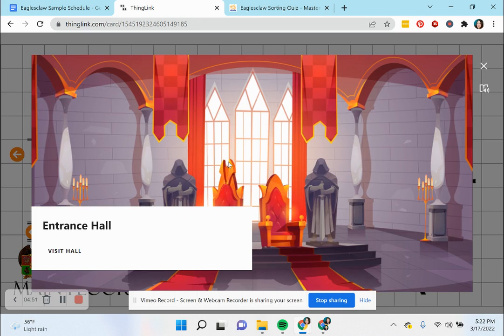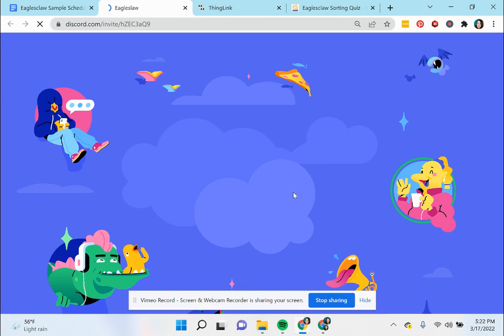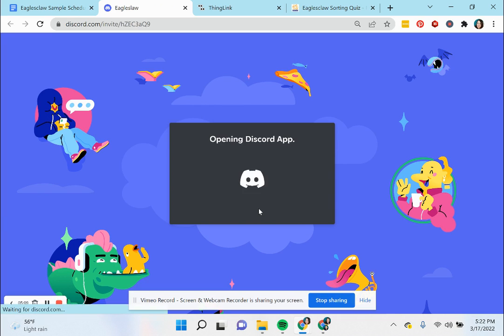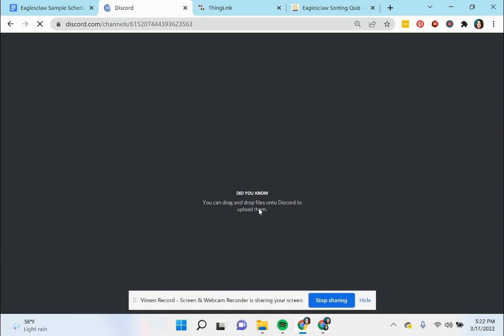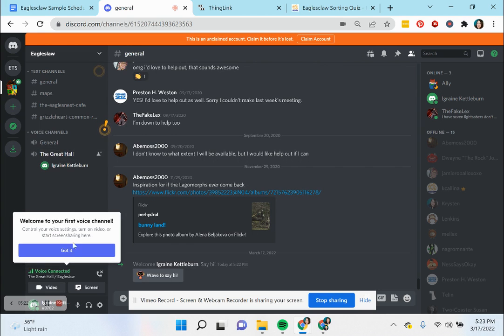The Great Hall here is a place where they might go for announcements or other things happening. You'll also see this linked here — the Great Hall. We are using Discord to help people get oriented and be able to speak to one another, whether it's in moderated chat or in audio.